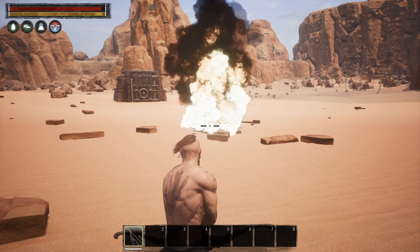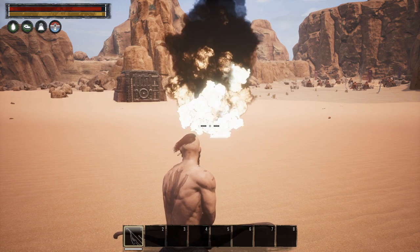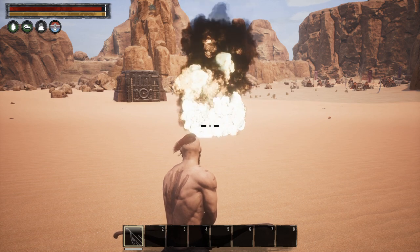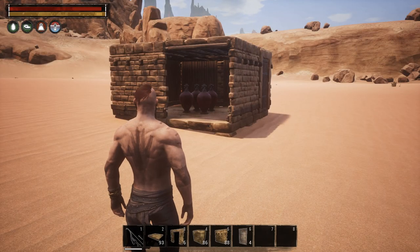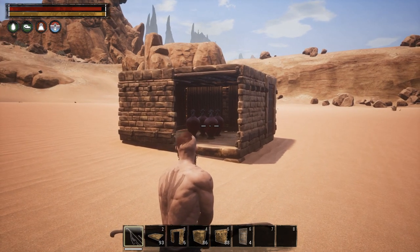As I said, annihilated. Moving on to the next one — I'm not going to bore you with the building, I will just cut to that. Here we are with the stone brick building set again. Four explosive jars in the middle, four foundations, four ceilings surrounded by walls minus one and a door. Four barrels. Let's see what it does to stone brick.